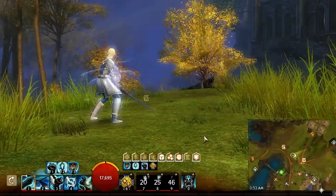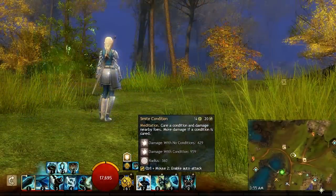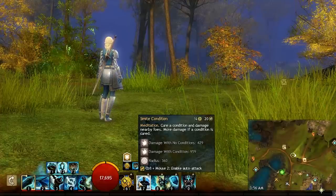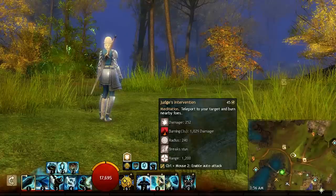The other option, and my personal preference for soloing, is to use Meditations. Smite Condition gives you some extra AoE damage and condition removal on a short cooldown. Judge's Intervention is a great gap closer and AoE burning is no joke, plus it gives you a stun break.